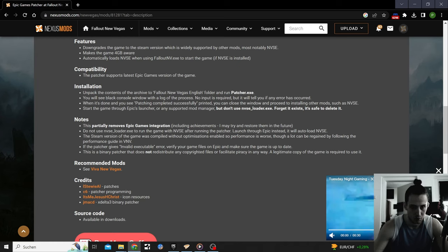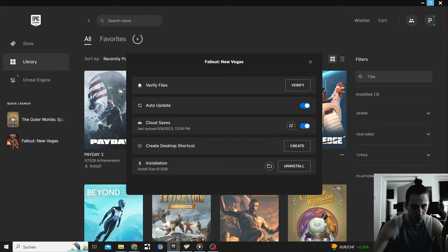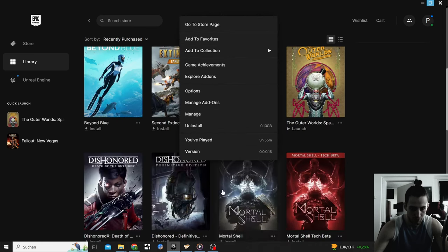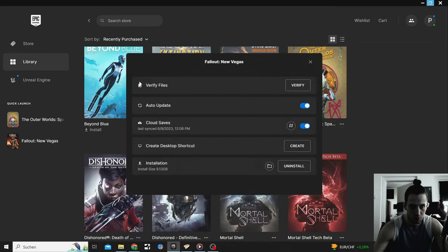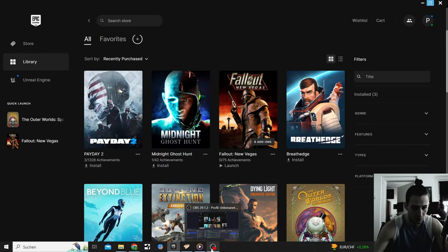Start the game through the Epic Launcher or Vortex Mod Manager — not New Vegas Loader, forget that exists. It's safe to delete it, but we still apparently need to download it, which is weird. If you get the 'invalid executable' error, verify your game files on Epic Games — click the three dots, press Manage, then Verify Files. It checks everything, then run the patcher again.